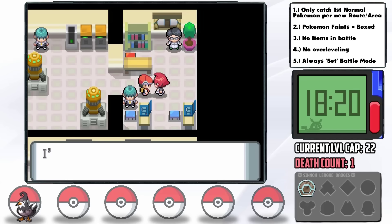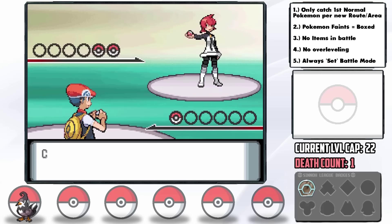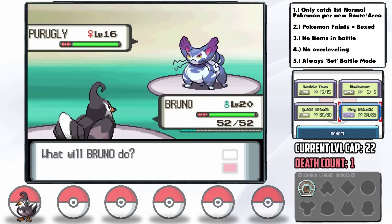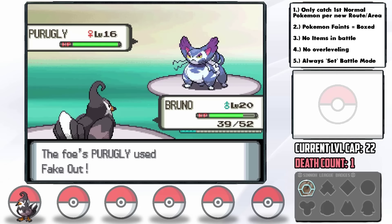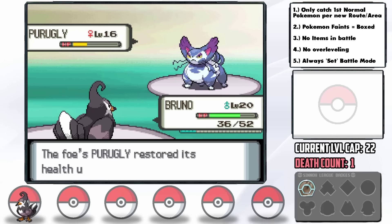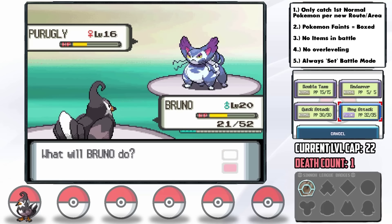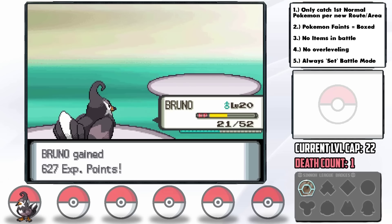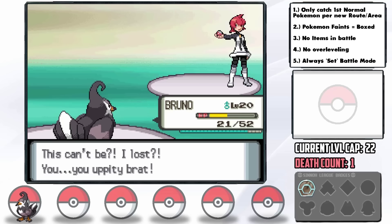Our next big challenge comes at the Valley Windworks where Commander Mars has a powerful Purugly. This is an extraordinarily close battle — we couldn't Intimidate it since she has a Zubat first, and we can't re-switch into Staravia since it's our only Pokémon. But amazingly we pull it off within range of just one more attack, thanks to a held Oran Berry. The problem is we had to grind up to make that possible, and now we risk overleveling Staravia past the level cap.